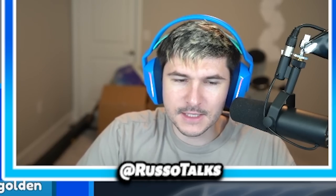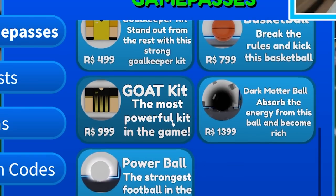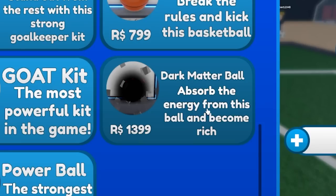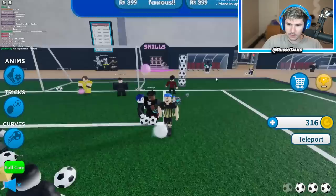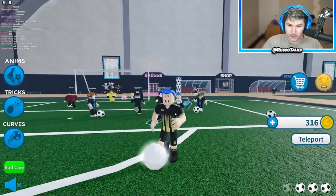There's a basketball — is it like a better ball or just a skin? If it's the most powerful kit in the game, I'm getting the goat kit. Wait — power ball. Absorb the energy from this ball and become rich. So do you get more money from it? I'm buying the power ball. This thing is 2000 Robux — make sure you use code Russo and buy Robux for premium. Now I have these, I don't really know exactly what happens. Oh my gosh, this kit is amazing. I look sick.